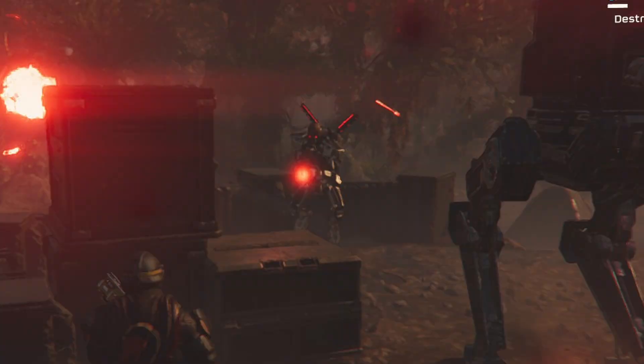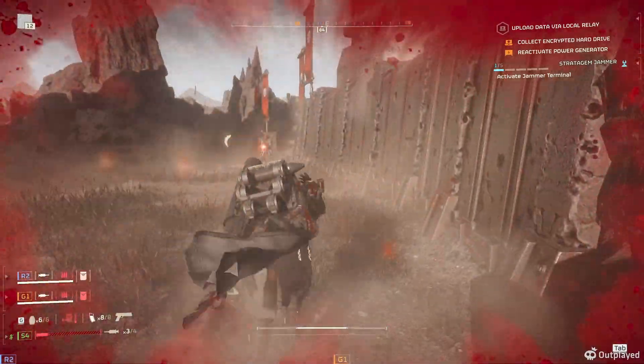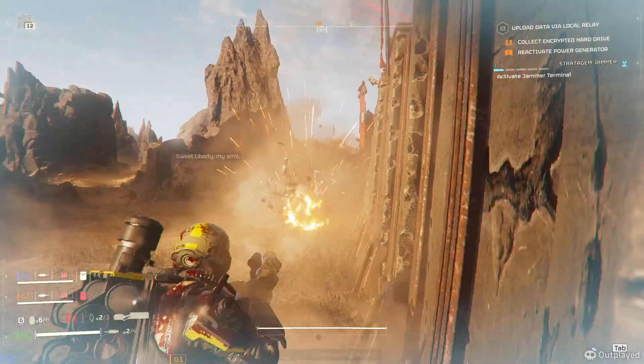Thank god for cover, right? But Jesus Christ, they're still the bane of my existence. But you know what enemy I've really started to hate? The machine gun raider — fires a spray of bullets at you faster than you can react, and each one does most of your health even with heavy armor. And they spawn in groups! I actually hate these guys more than the heavy devastators now, which is crazy.